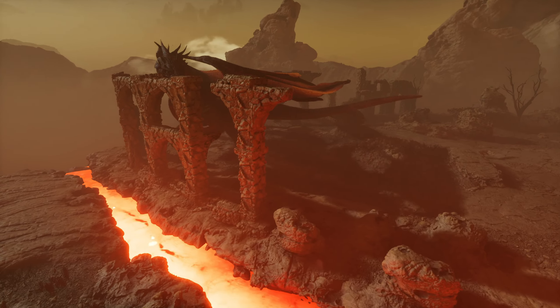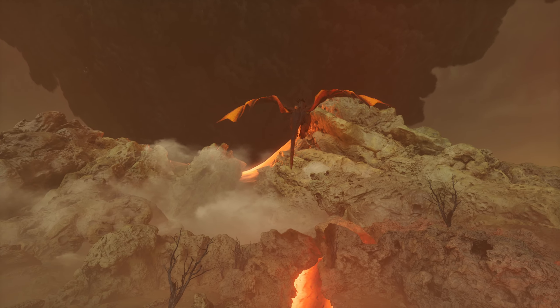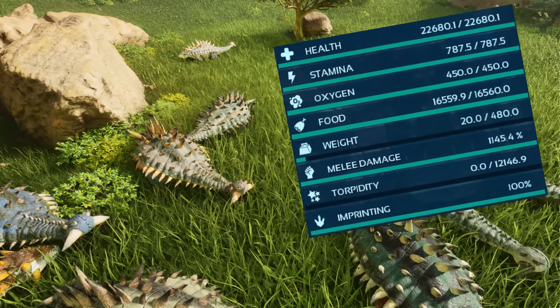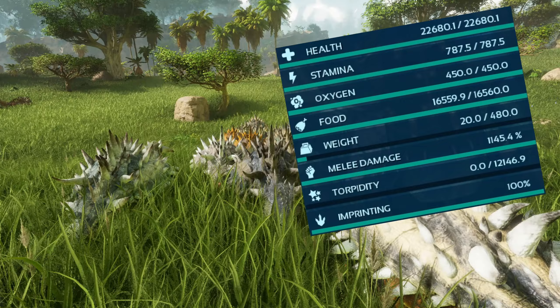55 levels are applied after the mutations in order to simulate the leveling up process prior to using your dinos in a boss battle. A passing score is earned if the dino emerges victorious in the boss battle, showcasing its prowess. A failing score doesn't imply that the dino lacks the potential to triumph — it simply means that at this stage it may not be the most practical choice.